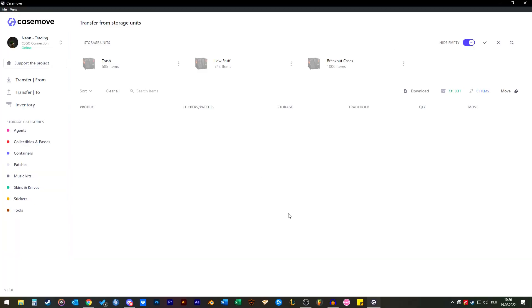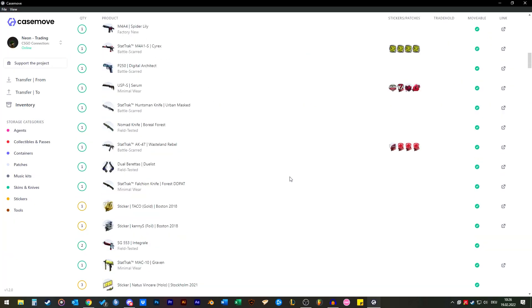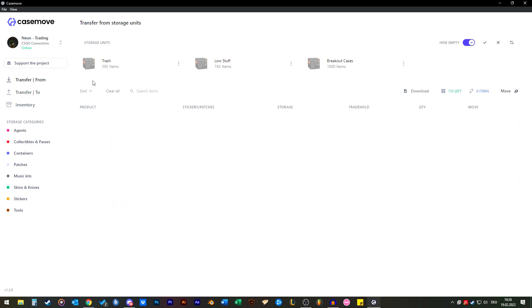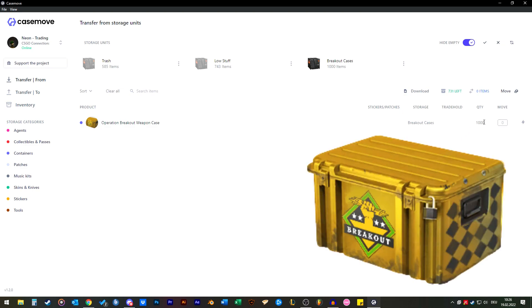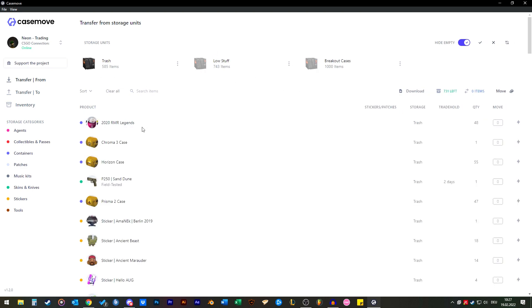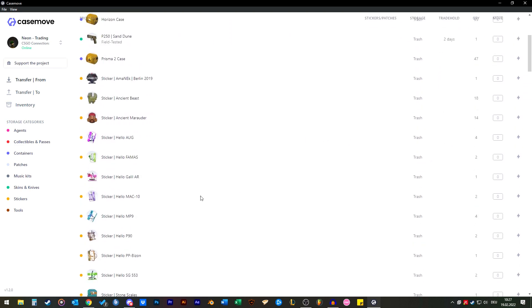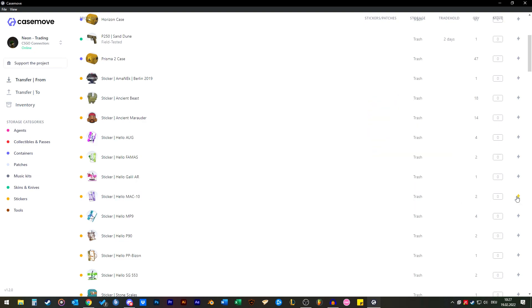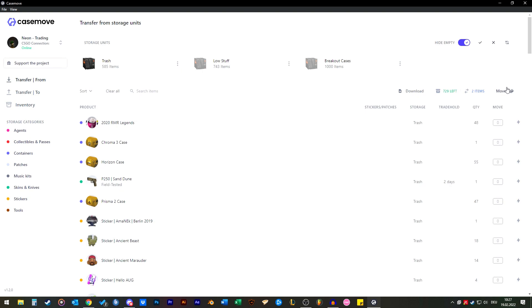So now we are in my Steam account. You can see all of my inventory here, you can see all of my storage units here, and you can really see how many items there are. If we go to transfer form and go to my breakout cases, you can see I have 1,000 breakout cases in this storage unit. So let's go to another storage unit — my trash storage unit where I have all my low-value items. We have two Hello Mac 10 stickers here and we're going to select them and move them out of the storage unit.